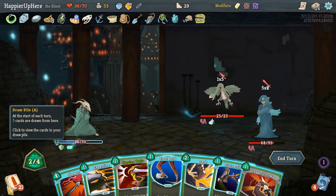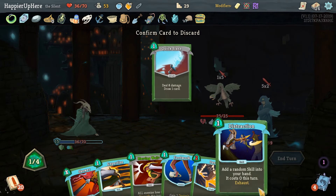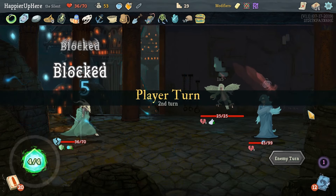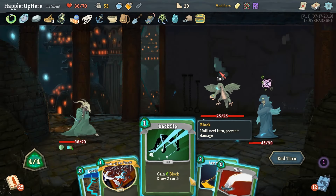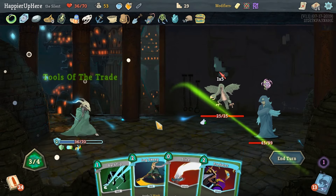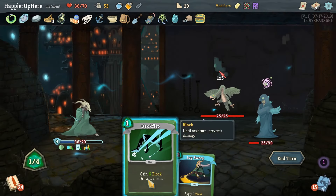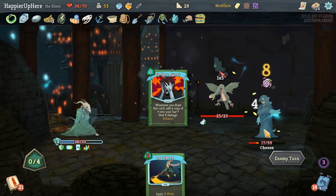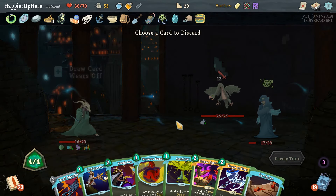We do have Tools of the Trade coming up soon, but let's do Skewer. Play Dagger Throw first then Obscure. Another five incoming — what's coming up? Predator then Terror, then another Prepared. Let's do Slice, Predator, then Backflip which gives us current Prepared and Endless Agony. We should be able to kill the backliner without getting too many cards in our deck. Corpse Explosion is going to be great — Corpse Explosion, Predator, that should take care of everything!